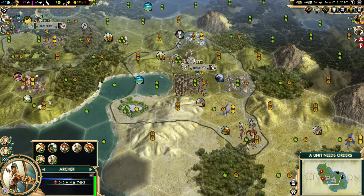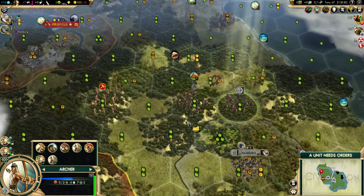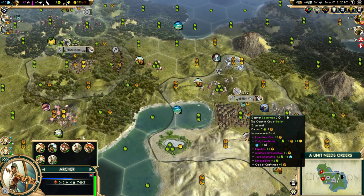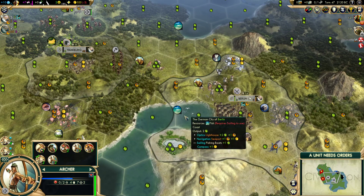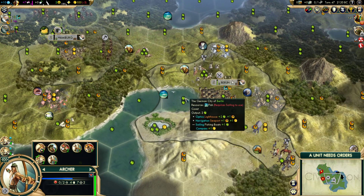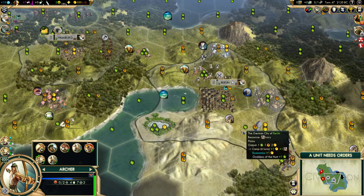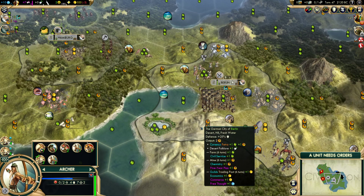Looking at the capital — build a library, build a trade route — what would it build next? Is it going to be time before it builds the National College? So I'm thinking at the very least we'll build a workboat and improve the food on the fish tile here. That's part of the reason why I want to go Sailing. Eventually the extra trade route will be nice. I don't think we're going to bother with the trireme, even though scouting the coast would be good, simply because there's a unit cap we've got to think of.